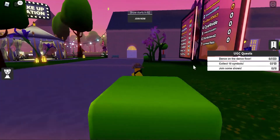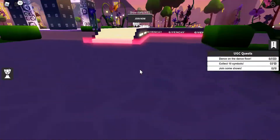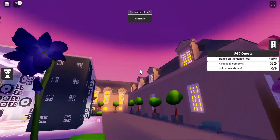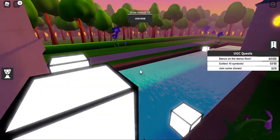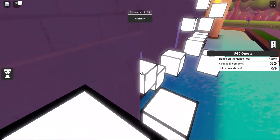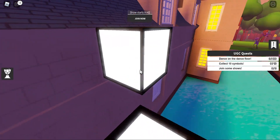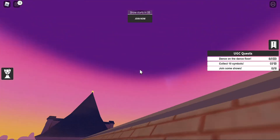You can get the tenth one by bouncing up, or you can also get one over there at the top. How you get that one is you do the parkour over there, then you climb over the roof here and get it. I'll do the parkour real quick — as you can see I'm on the roof, so all you do is just go up there and grab it.